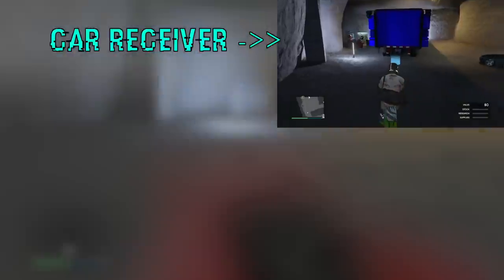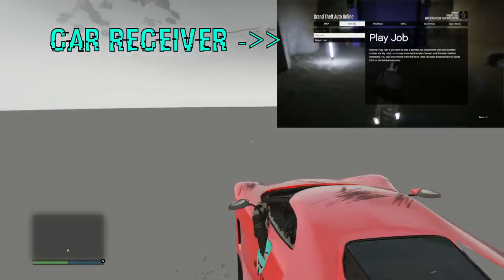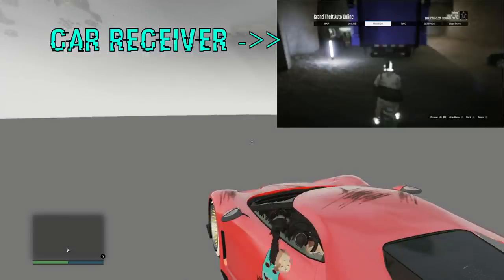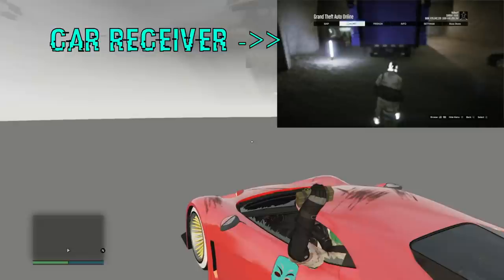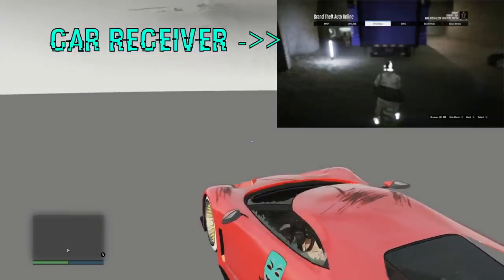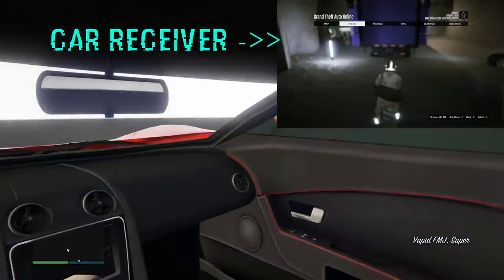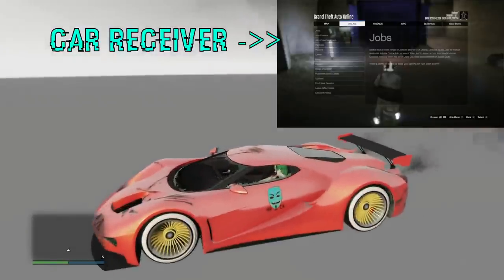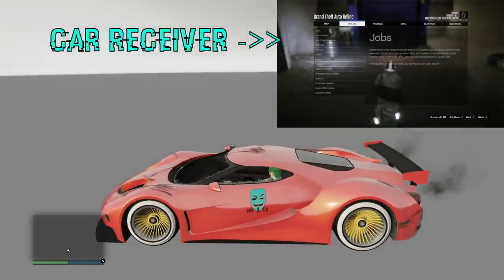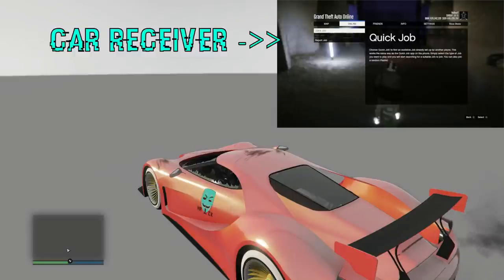Car receiver, drive up to your MOC and hit right D-pad to start really quick, then let go. Play Job and Quick Job will be grayed out — that's how you know you're glitched and frozen behind the MOC. Now the car giver should go ahead and throw your sticky bombs. Car giver is tossing those sticky bombs — they're going to blow up right there. Let your friend know you're frozen, and go ahead and blow up the sticky bombs. The MOC blows up just like that.